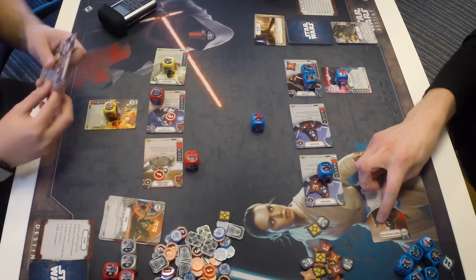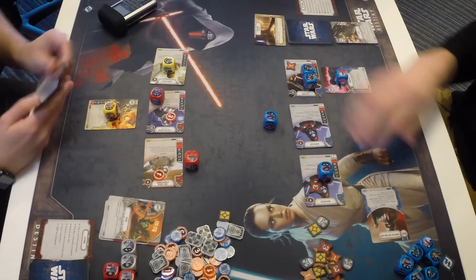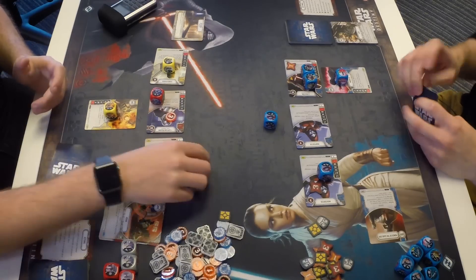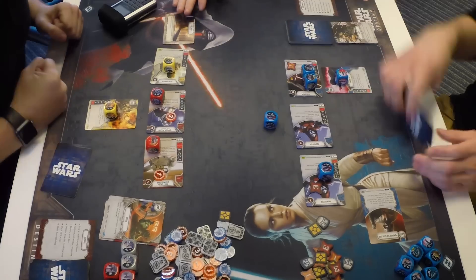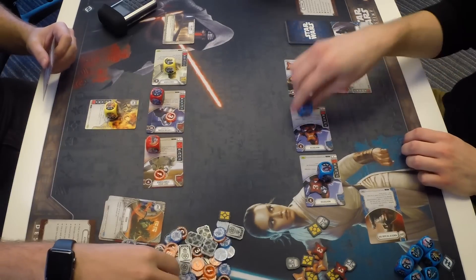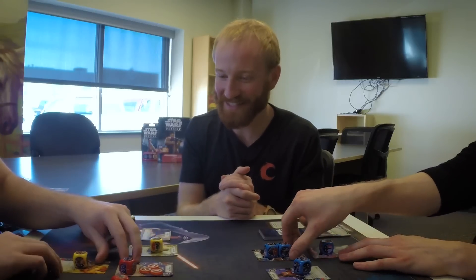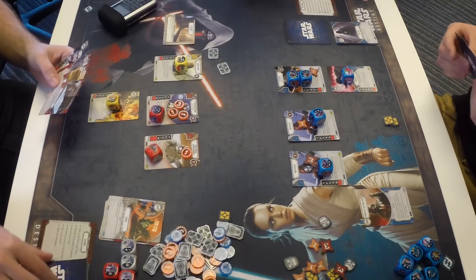Lucas uses Power of the Dark Side to re-roll — hoping for a blank for two unblockable damage, but rolls a resource instead, which is the worst possible result in that moment. He claims the battlefield, getting to look at Zach's hand — seeing Block and Isolation, which get discarded. Zach chains out multiple actions: activating Phasma and dealing two damage to Phasma. She's now halfway done. End of round; everyone gets two resources, discards as desired, and draws to five.